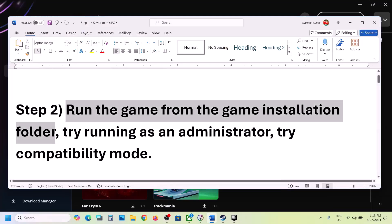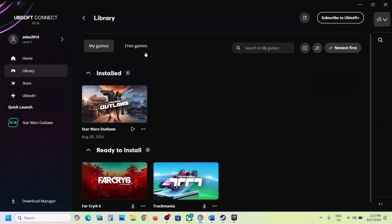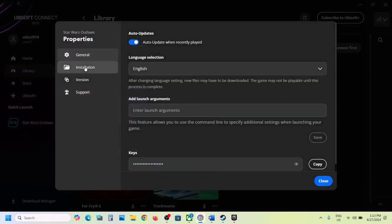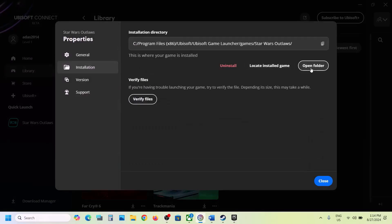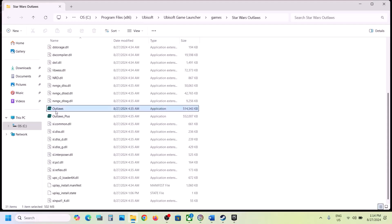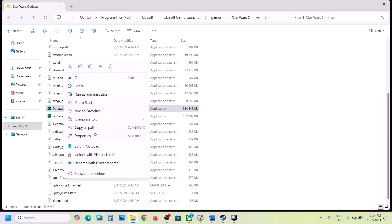The next step is to run the game from the game installation folder. For this, go to Ubisoft Connect, click on the three dots on the game title, select Manage, then go to Properties, go to the Installation tab, and click on Open Folder. This will take you to the game installation folder. You can see the game EXE file — double-click to try launching the game from the installation folder.